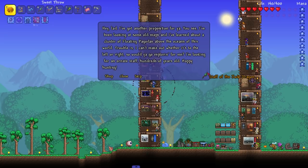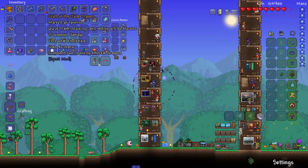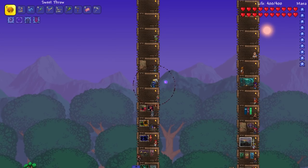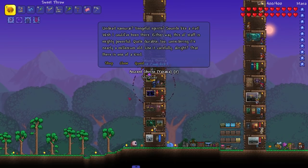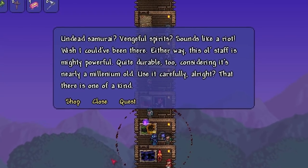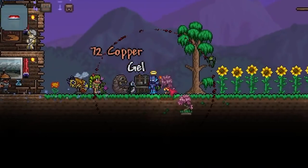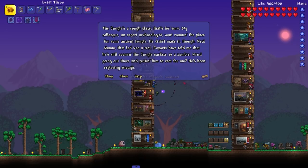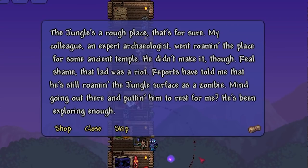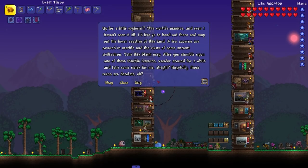I had to give him my staff. Does he give it back? I don't really want to give it to him. Whatever, maybe it's time to get rid of it. Undead samurai vengeful spirit — sounds like a riot. This staff might be quite powerful and durable. Next quest: roaming for an ancient temple.